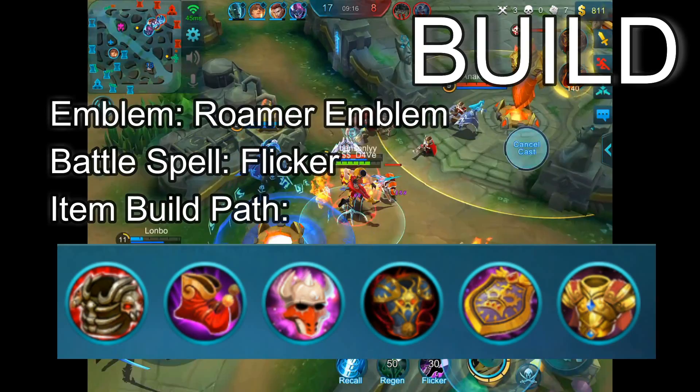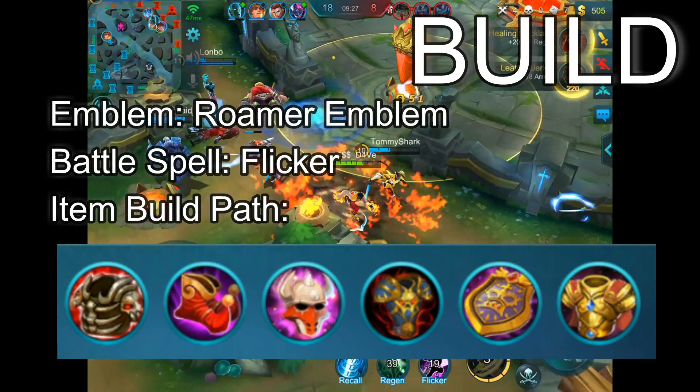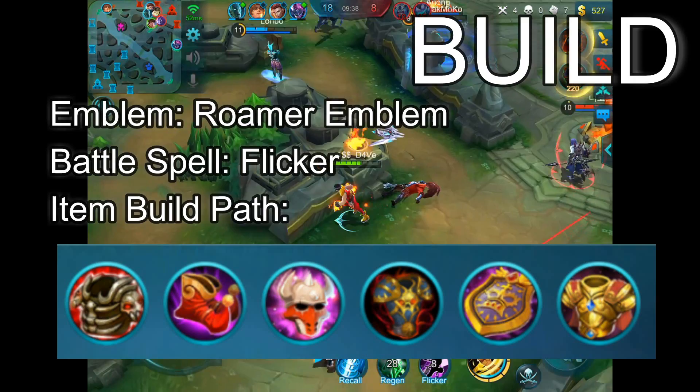Item-wise, I like to get either Brute Force Breastplate or Cursed Helmet on Chou first, depending on laning enemies. If you are facing magic damage sources, get Cursed Helmet first — this item is super OP after the last patch. If you are laning against a lot of AD carry or AD damage, get Brute Force Breastplate. Then I like to get either Rapid Boots or Magic Boots — both have their strengths so it's really up to personal preference.